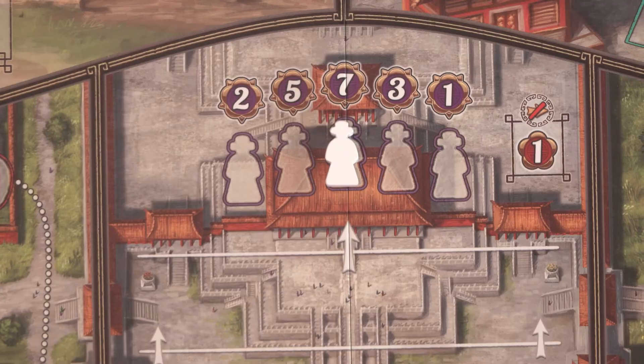When you move to the topmost space, you place your envoy in the highest point value spot available, so the first person to get there will earn the most in-game points. If you've reached the top space and gained more advancements, you'll get 1 immediate victory point for each step.